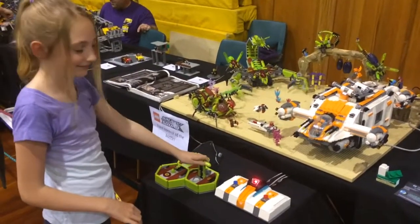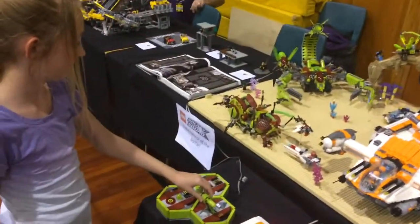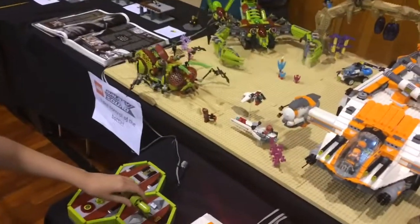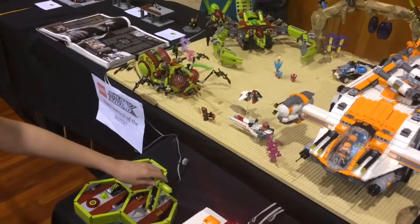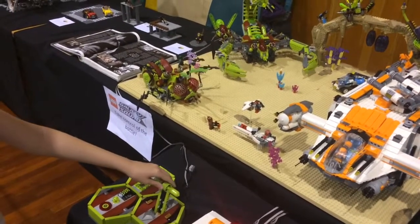So Holly, show us what the green control panel does. That's right, so using the lever she can make the green bug go forward and backwards. Alright, cool.